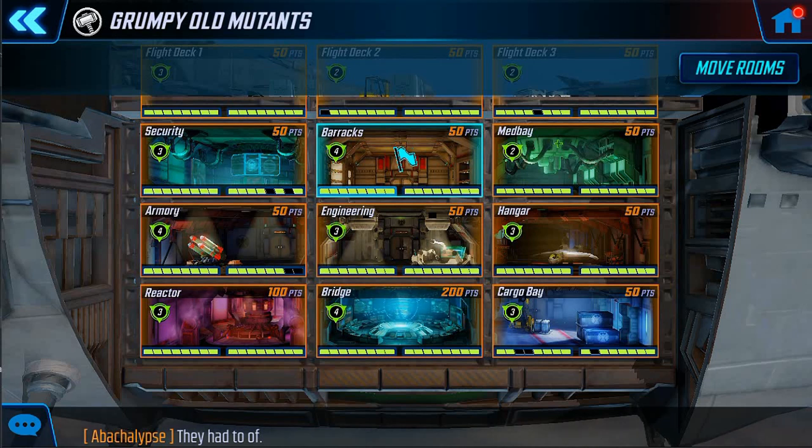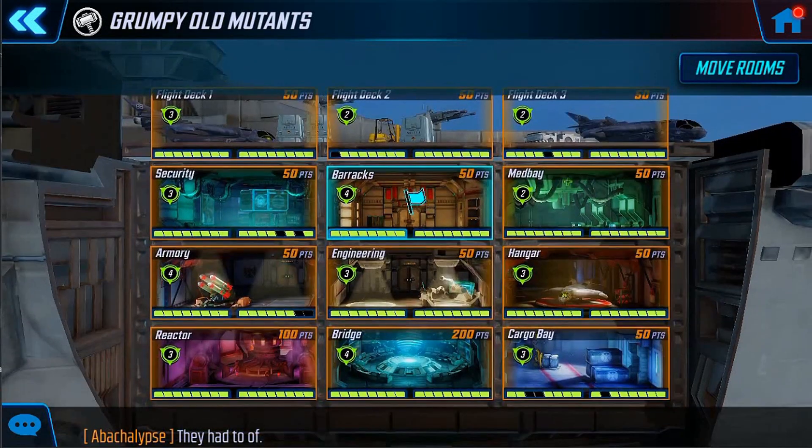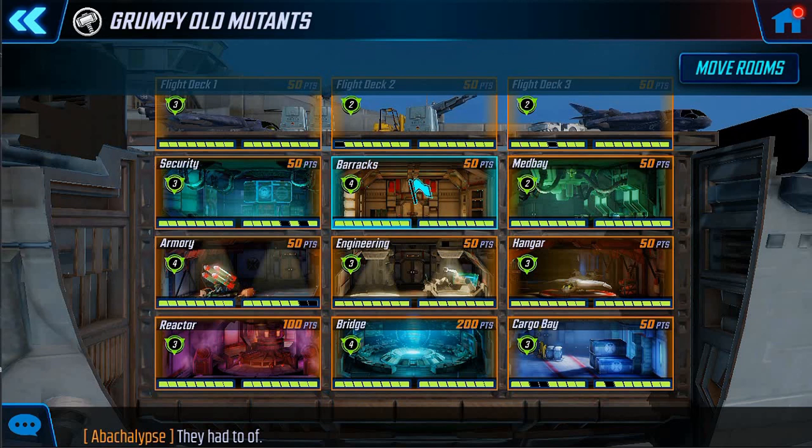The top priorities point-wise are obviously bridge and reactor, but buff-wise it's those global rooms — armory, barracks, med bay, and hangar. Then you've got your adjacent buff rooms. The flight decks you can't move, so they're just sitting there. There are different approaches to flight decks too — maybe you make them hard, maybe you make them soft, though I'm not sure why you'd make any room soft. The point is, you've got to think about the rest of your strategy, which I'll discuss next, and how these things affect your overall approach.